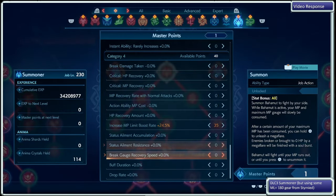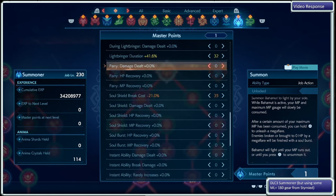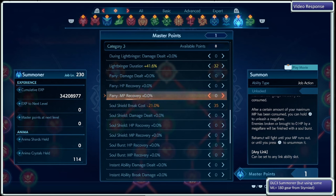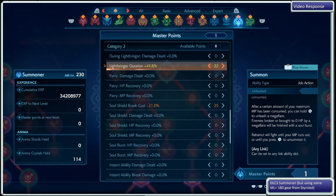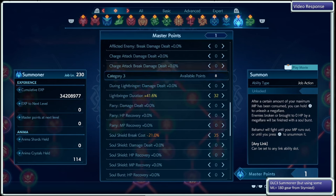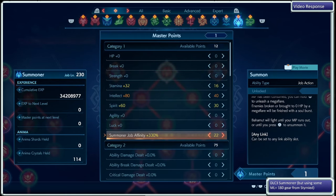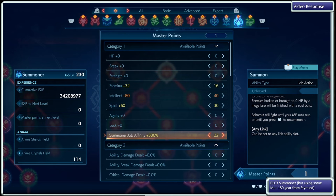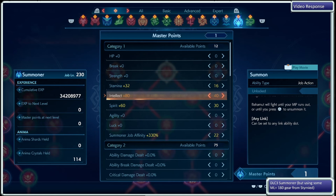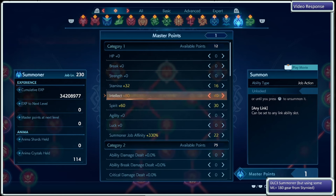For master points, going to the most important one: light bringer spam setup. Increase MP limit boost rate, getting that up so that soul shield recovers more max MP. Because we're doing the soul shield lifestyle, soul shield break cost is invested, but also light bringer duration so that you don't have to switch out of summoner and the bubble lasts longer. I invested in summoner 400% with master points to free up gear space, then intellect to make exa-flare hit harder and recover more MP on a normal attack. Stamina and spirit help the rune of protection be a little sturdier. I hope that helps.